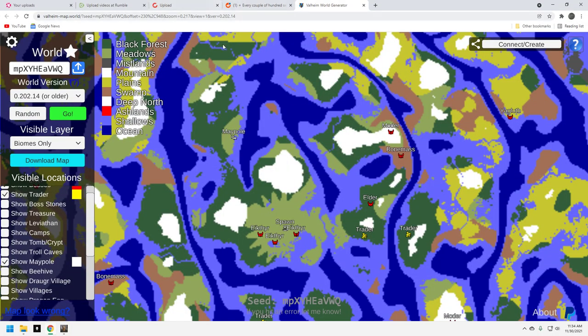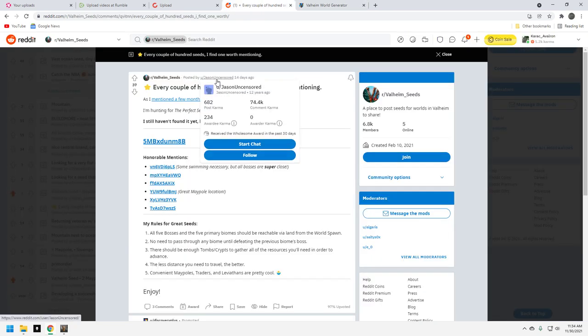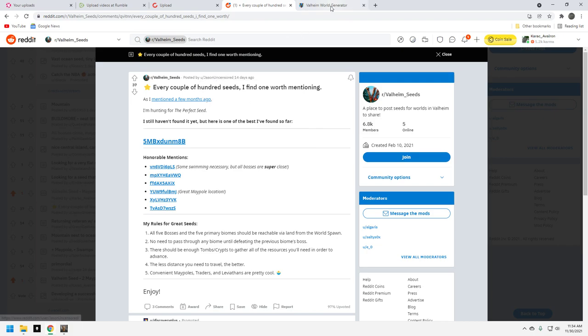I'll leave it in the description below and also in the title of the video. Again, this came from a guy — here's his Reddit thread, which I'll leave a link to — Jason Uncensored. This guy has a knack for finding very good seeds with maypoles somewhere near the water. Usually when you see a post from him on a seed, he's found a maypole, and the bosses are fairly close with adequate resources for you to do a speed run or a slow run. It's an exceptional seed. I highly recommend it.